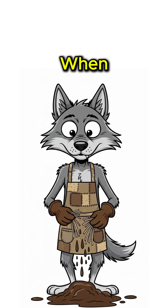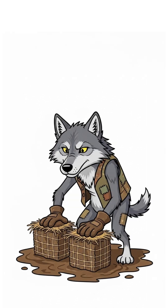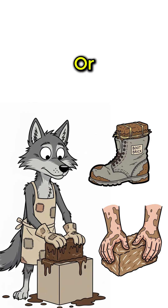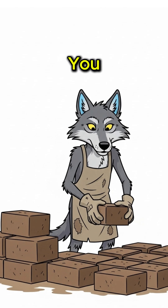That keeps it from cracking when it dries — like rebar, but peasant edition. Shape it into chunky rectangles. No mold? Use a box, a boot, or just your bare hands. Let them dry in the sun until they're hard enough to break your toes if you drop one.